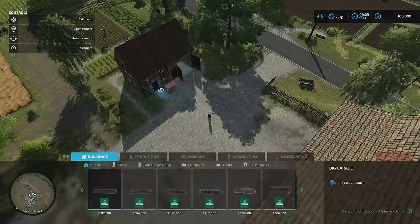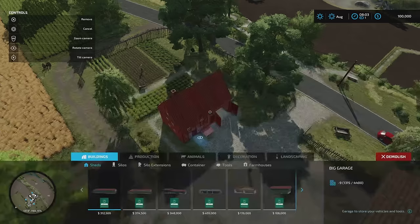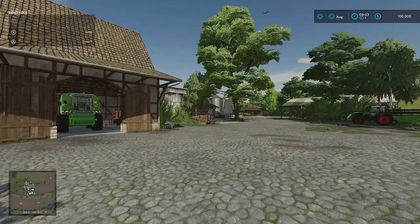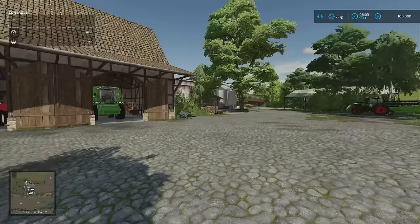If you wanted to, you could go to build mode and demolish buildings. You can take buildings out once you own the plots of land. On New Farmer, because you own three of the four farms available, you could get the slot count right down if you wanted to remove buildings and put your own style on here.